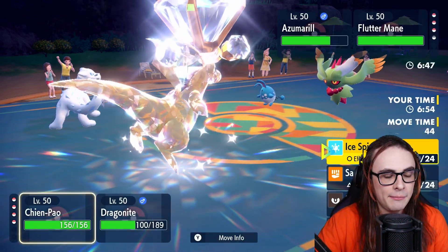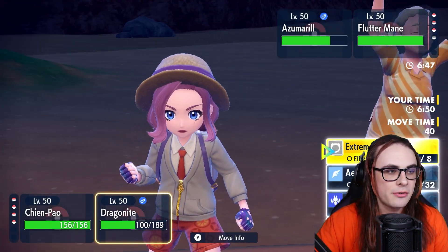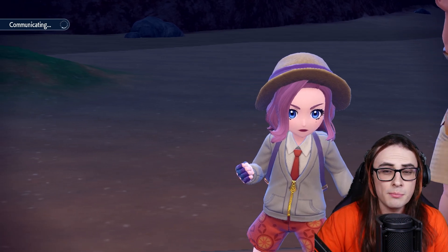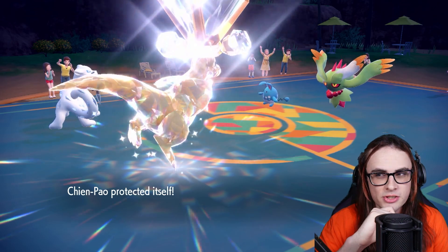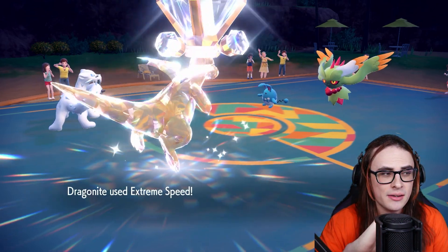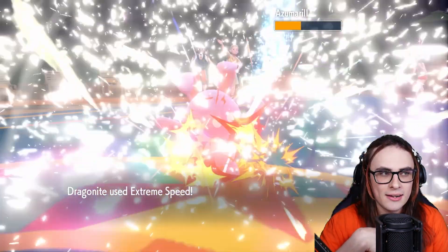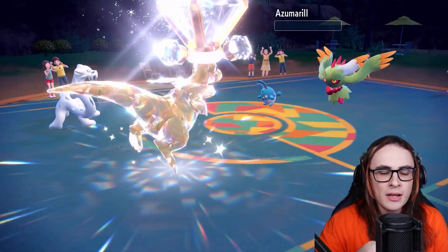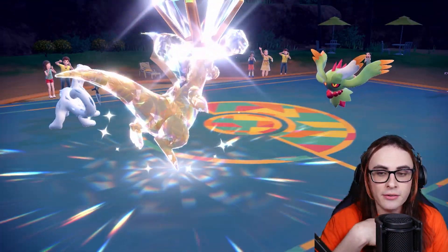I'm going to proceed to go for Protect here, and go for Extreme Speed into Azu. Most likely what's going to happen is they're going to kill my Dragonite this turn, which I'm okay with. I'm actually really okay with losing Dragonite this turn because having Samurott coming in next will be really good for me. Fluttermane's also going to be really good here.